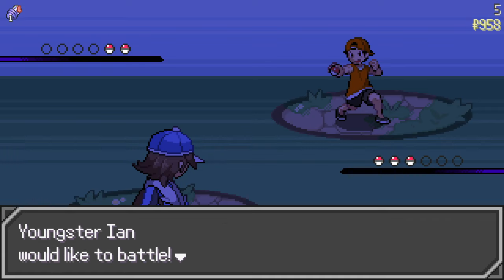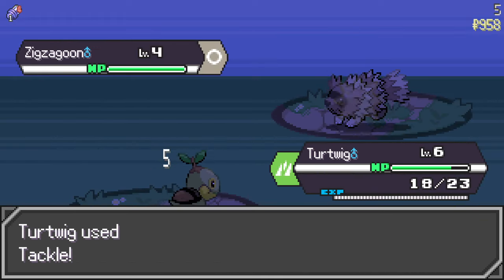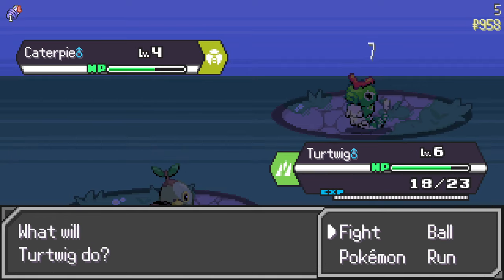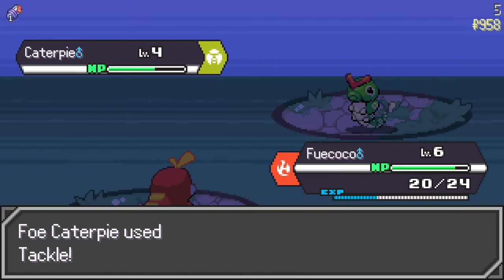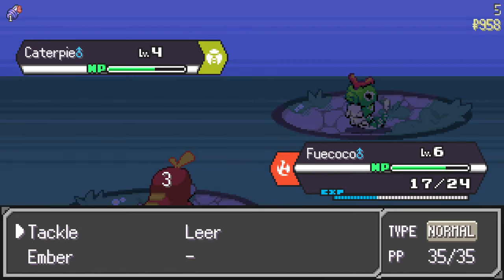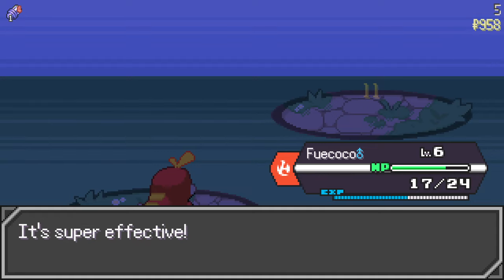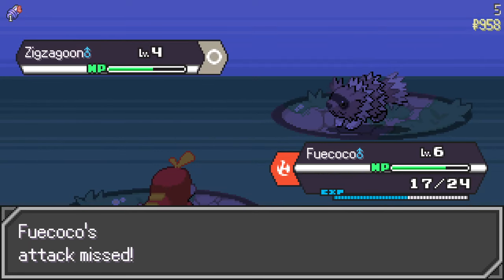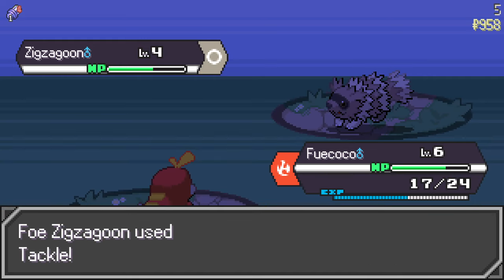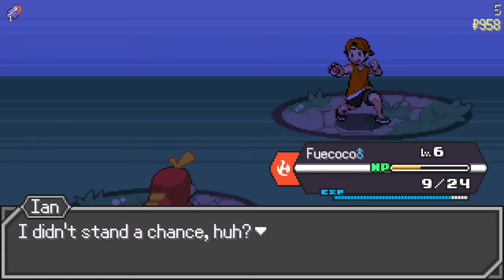Who are you? A new trainer? Well, actually yeah, I am — I started this today. Let's fight Youngster Ian — what you got? He's got Zigzagoon. He switched his Slickagoon on me but I knew what he was trying to do. He ain't have no bug move, he just switched for no reason. Easy battle!